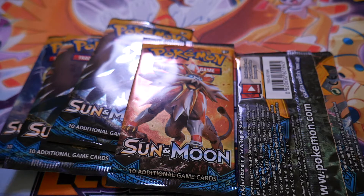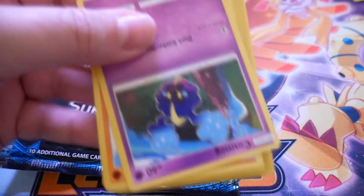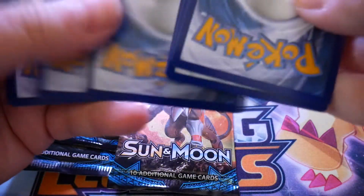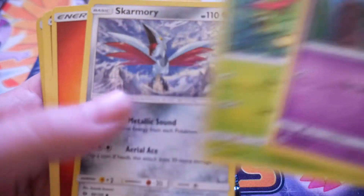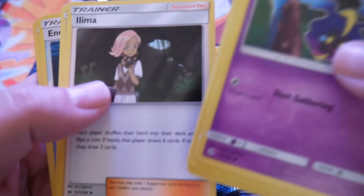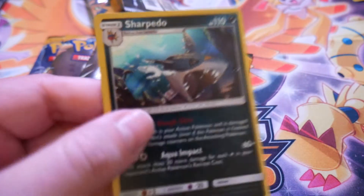I hope you're having a great day — I obviously am because I'm opening Pokémon cards. Cosmo G, Roggenrola, Sandygast, Caterpie, Skarmory, Fire Energy, Passimian, Luma, Spinda, Energy Switch Reverse, Sharpedo Holofoil.